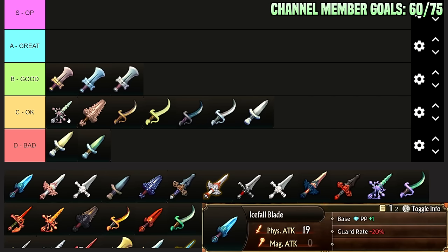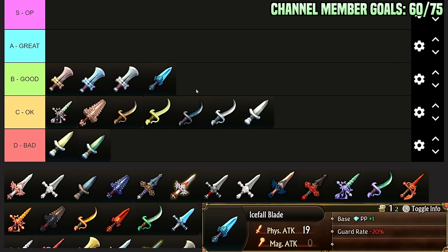Icefall Blade: if you're in a class that doesn't care about blocking, Guard Rate minus 20% is not a downside at all — especially if you're an evasion tank that doesn't block. Base Passive Point plus 1, Physical Attack 19. I would say this is like low B-Tier. I don't really use these because there are better options around the time you get them, but they're serviceable. You get Passive Point plus 1 if you don't guard anyways — it's just a good sword, better than the other two options.